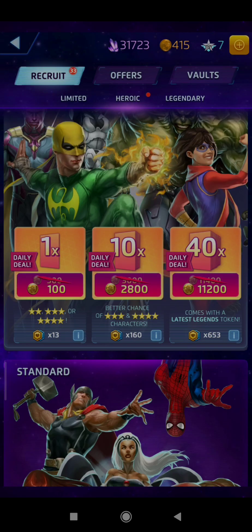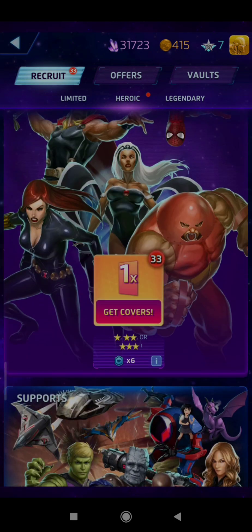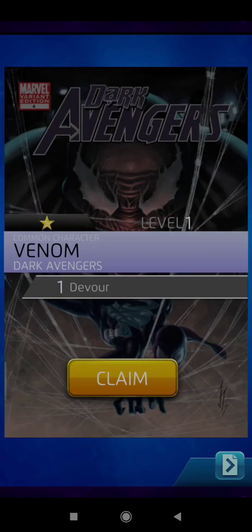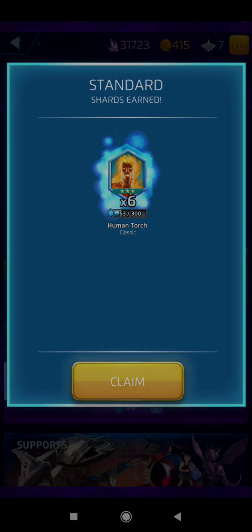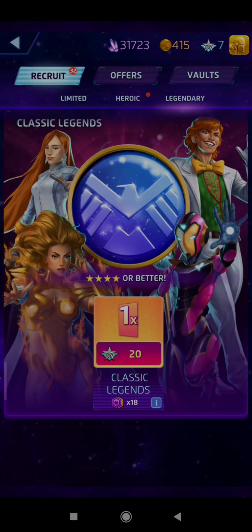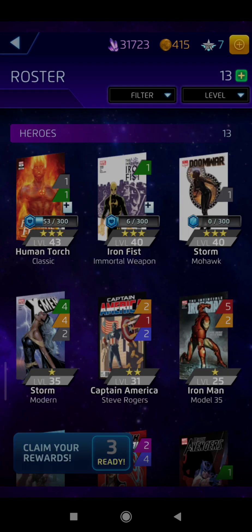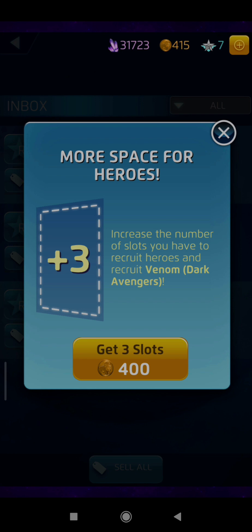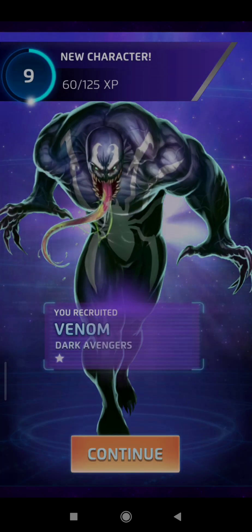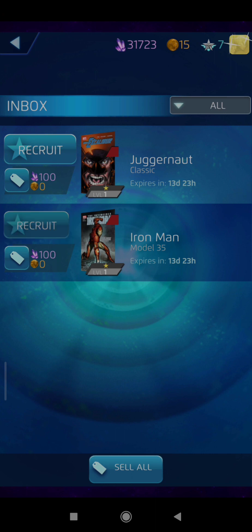The game also has gacha elements, because you can get new characters and even copies of characters you already own through comic book covers. Each Marvel character is represented by a specific comic book cover, with series number and all, as well as the corresponding series that they appear from, which is nice if you're into these sorts of things. Getting copies of existing characters will allow you to power them up even further.